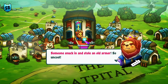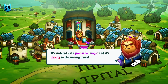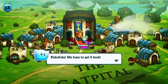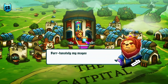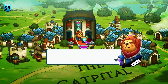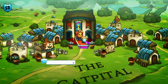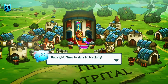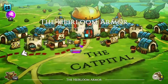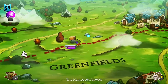Someone snuck in and stole an old armor — so uncool. It's imbued with powerful magic, and it's deadly in the wrong paws. We have to get it back. Fortunately, my mages had the foresight to put a tracking spell on it. Here, take this charm — it should reveal the trail to the armor. All right, time to do a little tracking. Follow our convenient trail here, which Spearie can see.